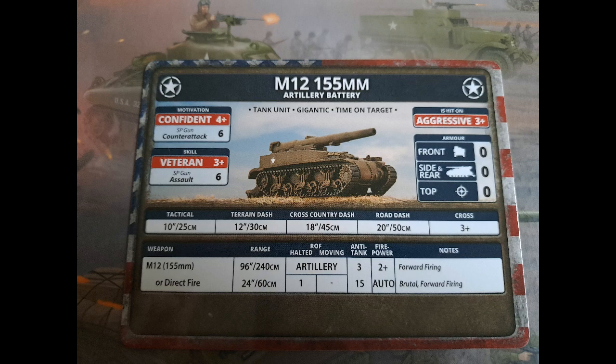I'm not showing the Priests and other stuff already seen from Fortress Europe, but I'll look at two units I haven't used in my lists but do quite like. We have the M12 105mm artillery battery — it's massive. A 2-plus firepower on barrage is huge, and it's also AT15 with auto-firepower when firing directly. I've killed Tigers with this, though maybe not quite legally since I pivoted and should have counted it as unable to shoot — but we didn't spot that at the time.